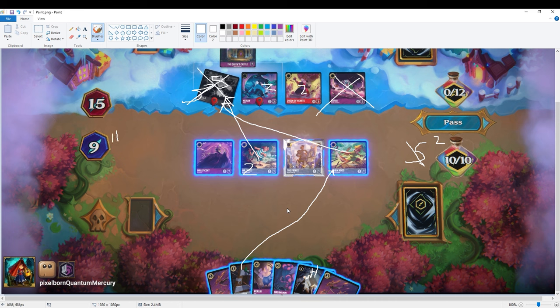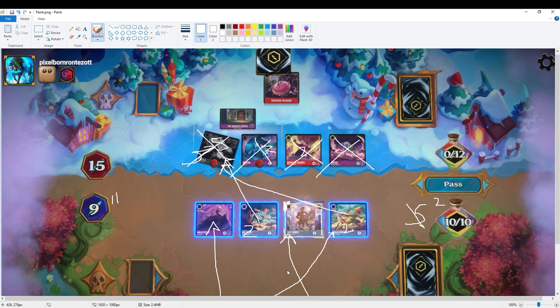From there, I have the Maleficent and the Prince not exerted, and I have two strength of the Raging Fire with still three characters on board. I just sing the two strength Raging Fire, dealing four damage total to both the Rabbit and the Queen — this eliminates the entire opponent's board. When I pass back to them, they go to 17. They would have drawn one off Rabbit and one for turn. As you've probably seen or will see, they draw Maui for turn.